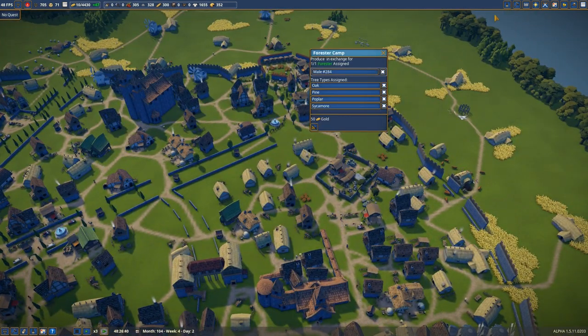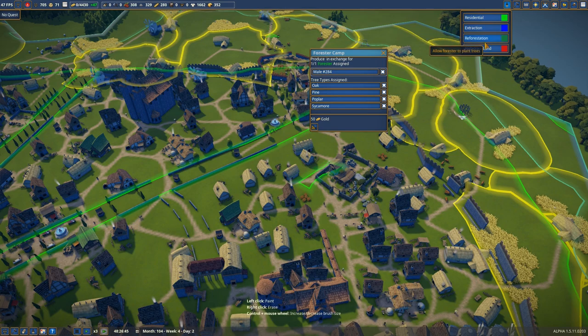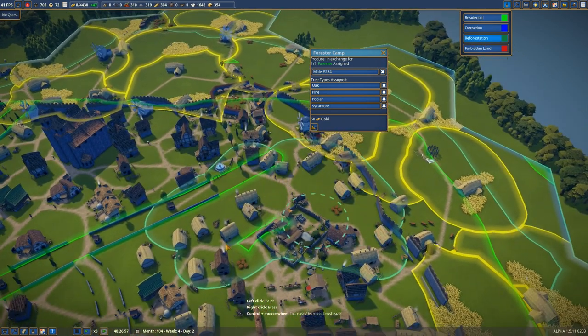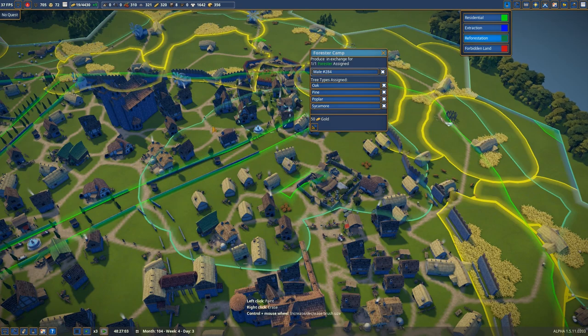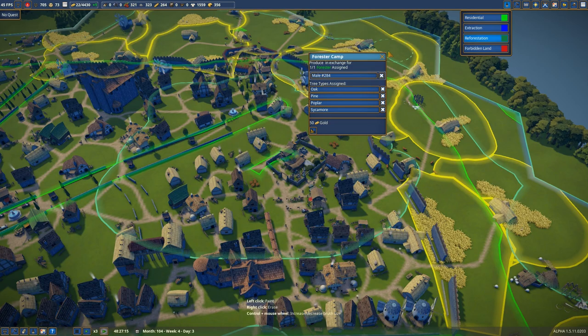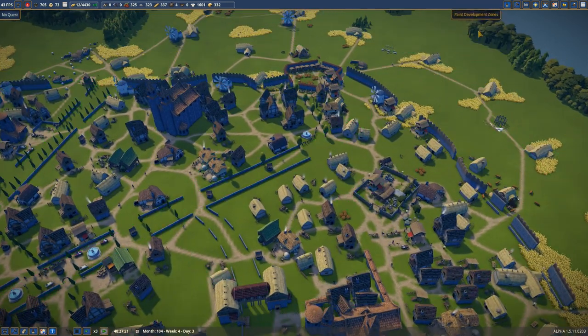I tried all options — I can just set it to reforestation in whatever area they want — but for whatever reason they just don't do anything. I built a few of those forester camps and they don't seem to act.